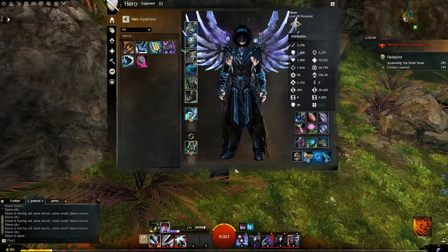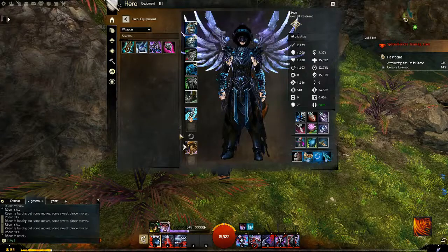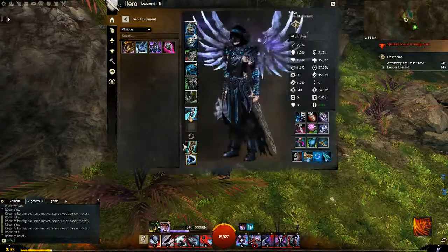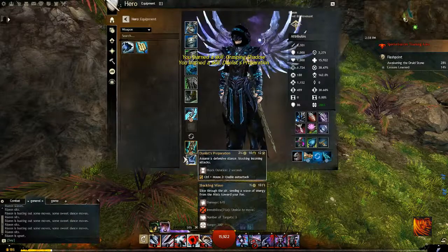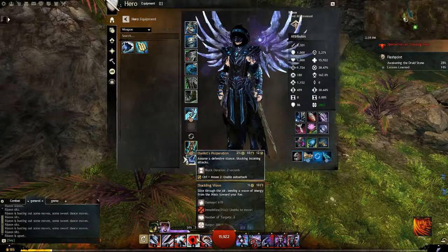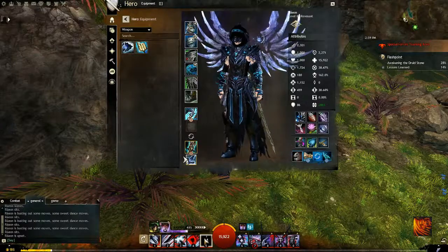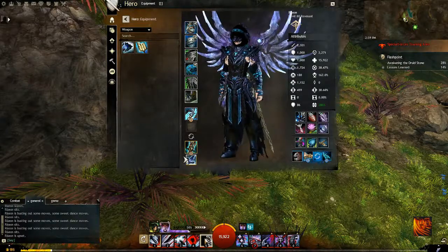If you're doing a condition spec you want to be running Mace. Within both specs however, your offhand is going to be Axe — so Mace/Axe for condition and Sword/Axe for power. The reason not to run Sword/Sword, which is associated with Shiro, is that one offhand skill requires the foe to hit you for it to take effect, and the other causes you to leap backwards upon striking a target, meaning if you're standing next to a cliff you will fall off it.